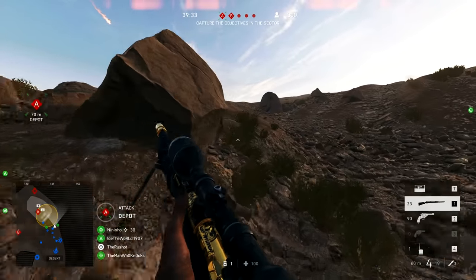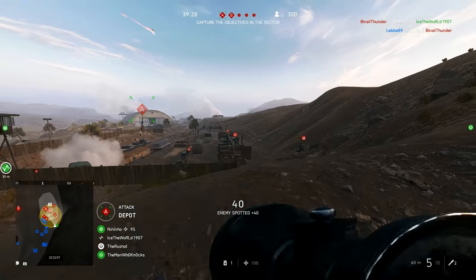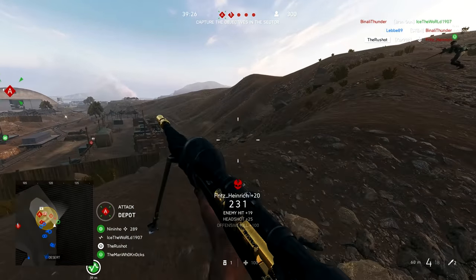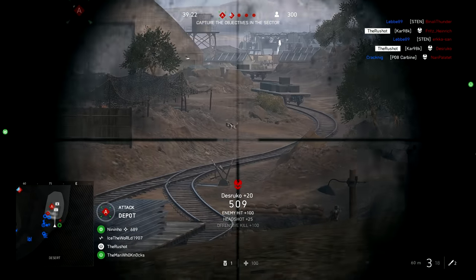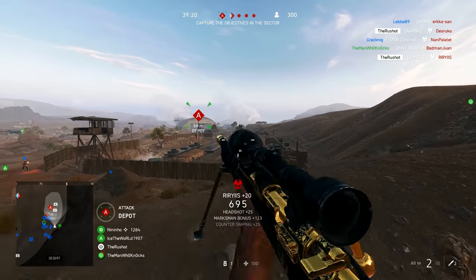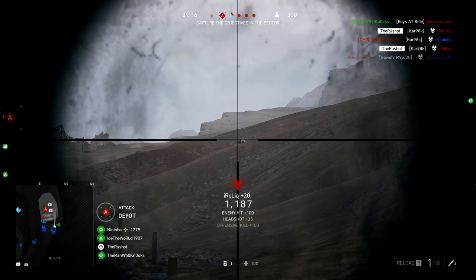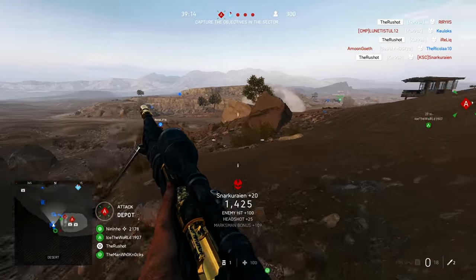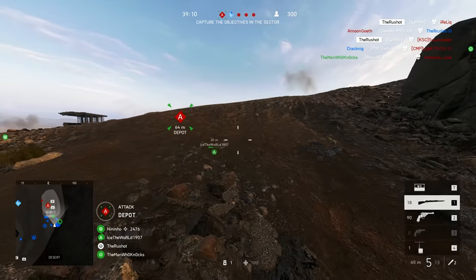Finally, a clip on Aerodrome. As he pushes up towards Alpha, it's a bit of the opposite sort of position that we usually see — he's attacking the objectives, and it does show you that it can be done even if your team isn't pushing that aggressively. A lot of players get taken down, incredibly accurate stuff. The guy building the fortifications gets domed, a prone player gets taken out as well. A really satisfying clip with the Kar98k.